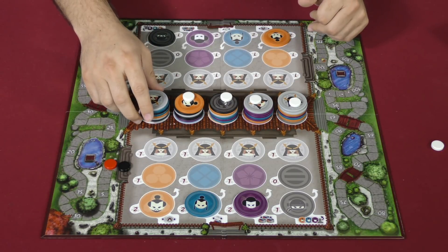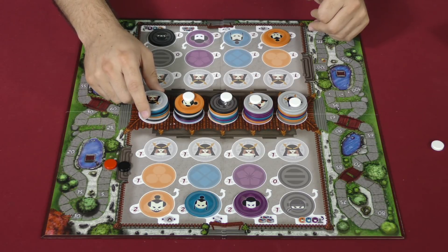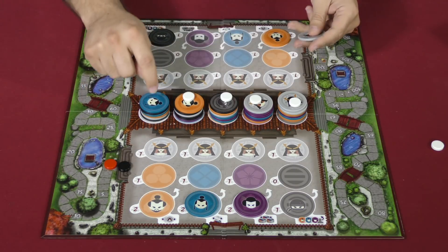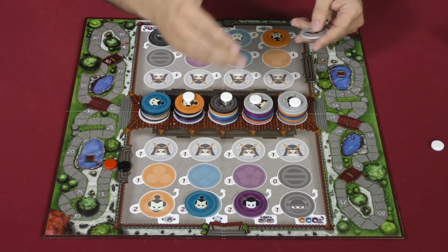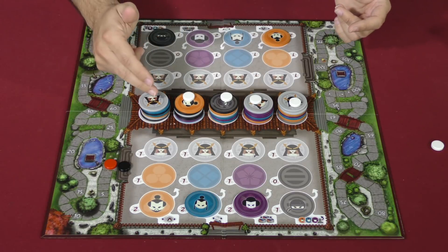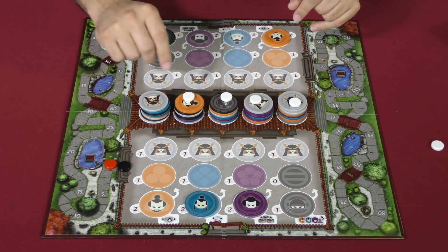Then it comes back to me. I'll take this one, but I don't really want to. If I take this one, I'm scoring blue, I have no blue, they have blue — I'm giving my opponent points. But I have to, because it's the last stack that doesn't have a ghost token on it. Well, not quite. Here's where the powers are going to come in.